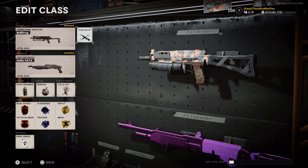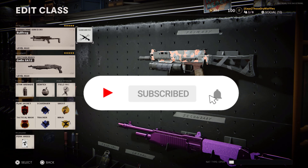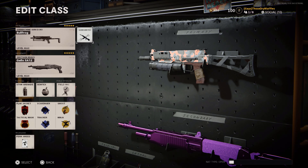What's good YouTube, it's your boy back at it again with another Call of Duty video. As promised, I maxed out the Bullfrog SMG. This class setup is the ultimate SMG class in the game right now — it's better than the MP5, better than the AK-74, better than whatever gun you guys are using.